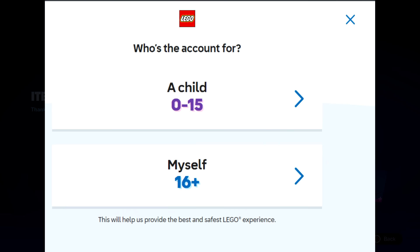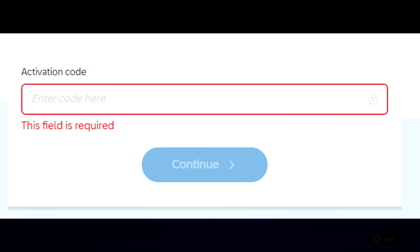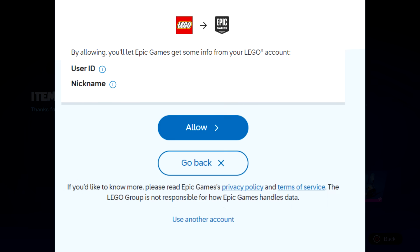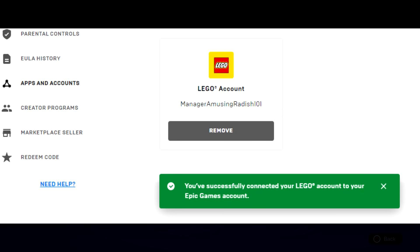So go back and click 'Myself.' All you have to do is fill out your Lego account information — first name, last name — but keep in mind whatever you put there shows up on the website, so don't use your real name if you don't want to. Then it asks for a password and date of birth. It'll send you an activation code to whatever email you entered. Put it in, and it'll ask if you want to receive marketing offers. Then it asks for permission to use your username and nickname with Epic Games — click allow.